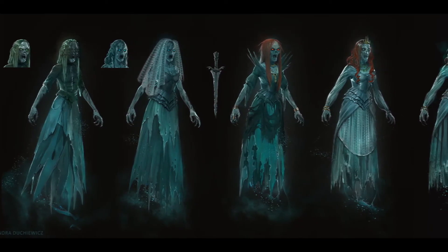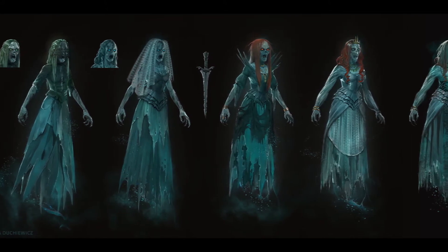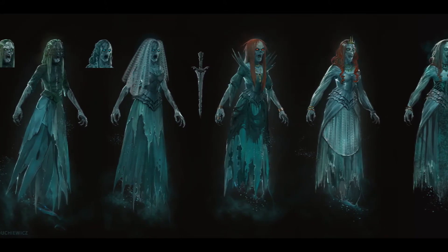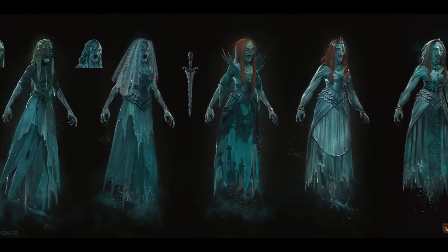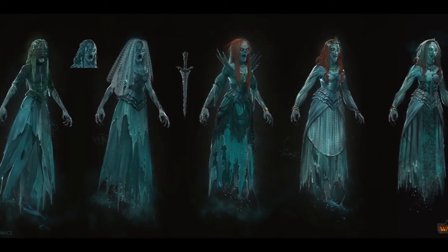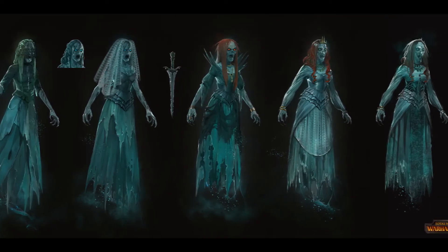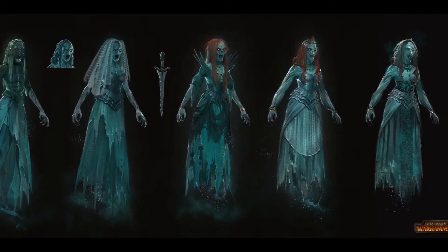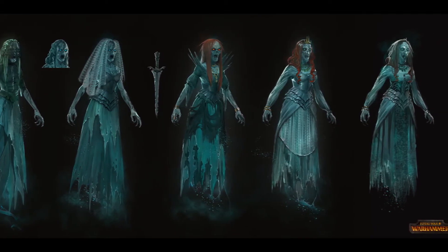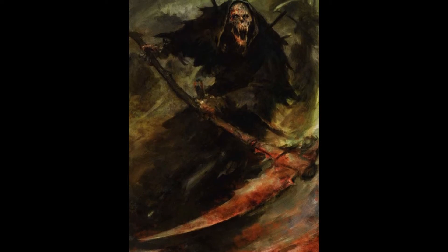Most Nighthaunt artifacts are dominated by one or two of their peers. Cloak of the Waxing Moon, Dreadbolt Ring, and Covetous Familiar are all fairly boring. The Cloak makes the hero a bit more durable and the other two deal a couple mortal wounds. Midnight Tome is a welcome addition in that it makes the bearer become a wizard — they can bind and unbind one spell and know Mystic Shield and Arcane Bolt. Without going into allies, this is the only way to use magic in the Nighthaunt force.